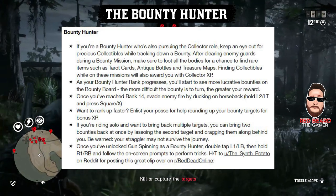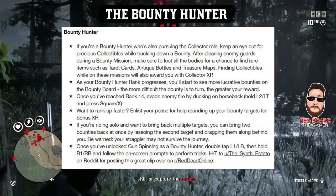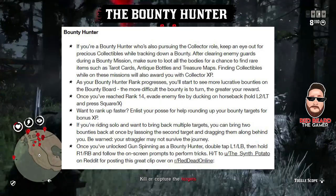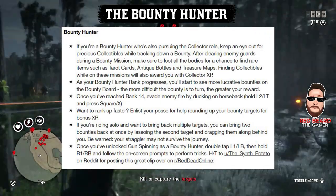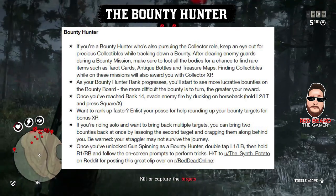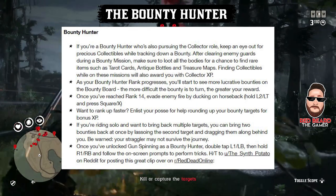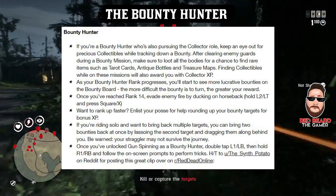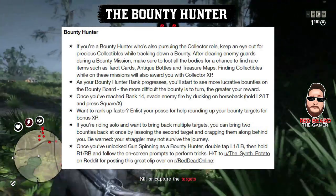You can actually enlist posse members, and when you're doing your bounty targets you get bonus XP for having them with you. Also, if you haven't got the bounty wagon when going after bounties with more than one target, you can throw one bounty on your horse and drag the other one. Be careful though — if you go too quick or run them over rocks, you're going to kill them.